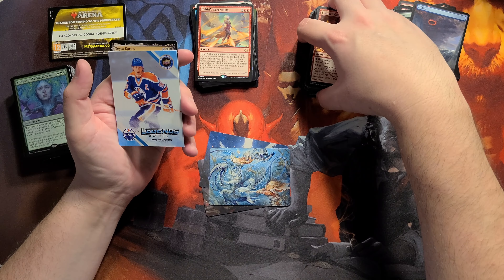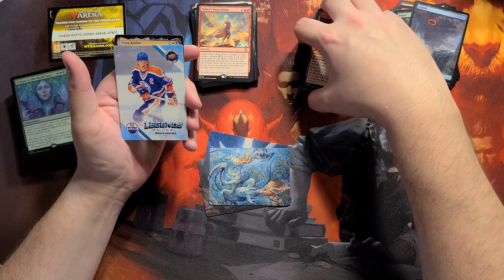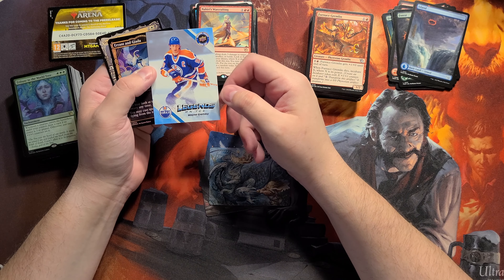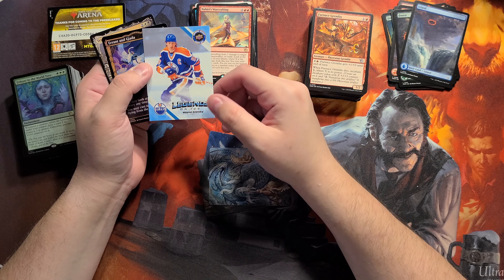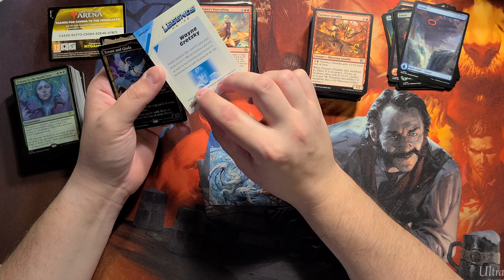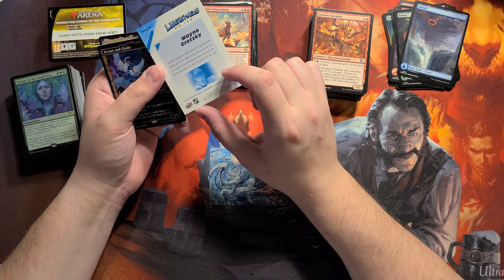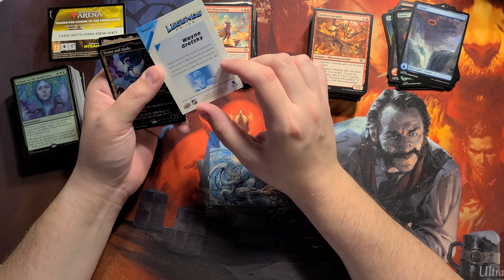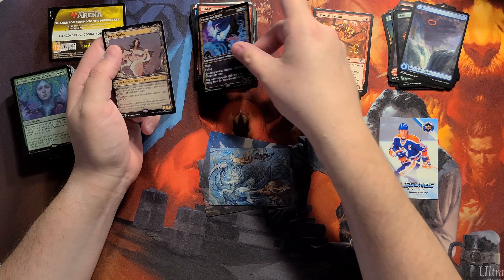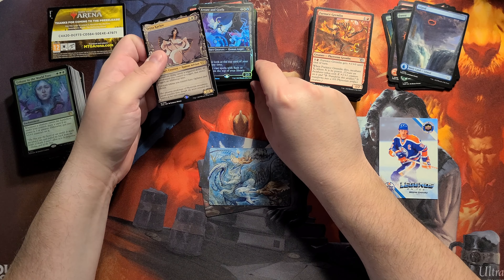It was also National Hockey Card Day, so there was a thing with cards. I gave the rest of them away — I kept the Wayne Gretzky, kind of funny — this is him with the Oilers. Aaron Gretzky in foil looks amazing.